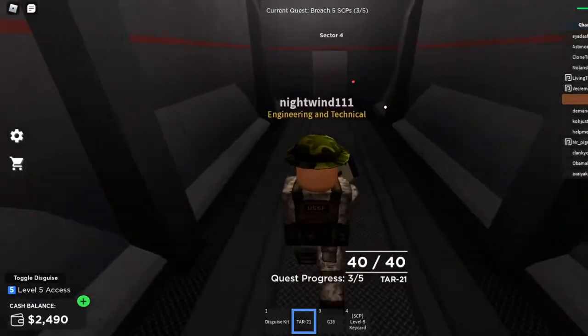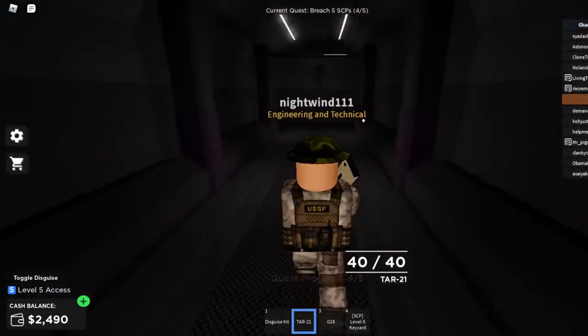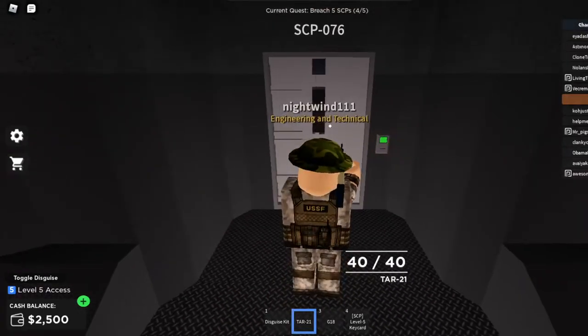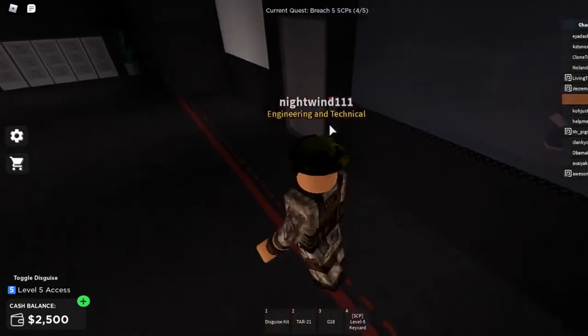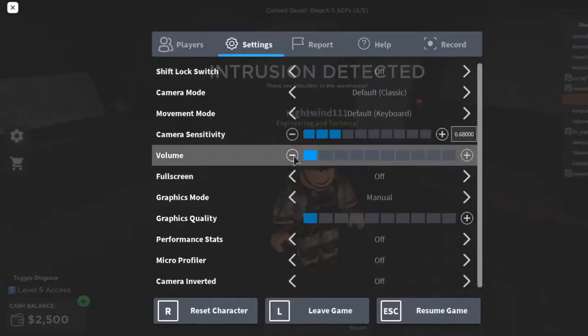I have Level 5 access so I'm pretty sure I can go in here, right? Yep. Alright, so let's go in here. Alright, what's this? SCP-076? Sure. Alright, how do I breach this guy? Oh, there's that annoying noise — let me just mute my game. How do we get this guy out? We gotta open the door.